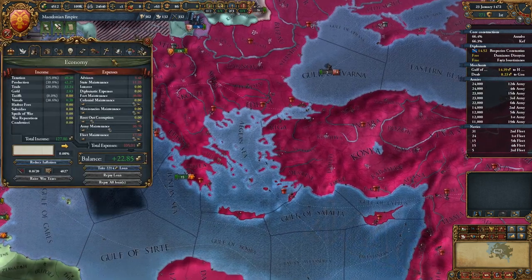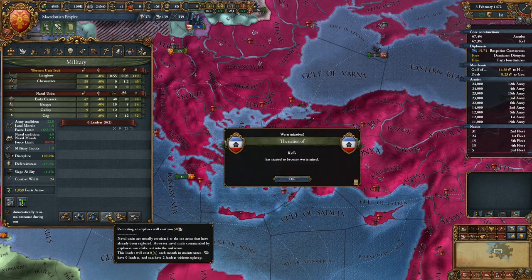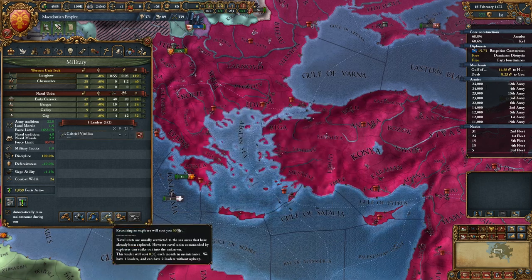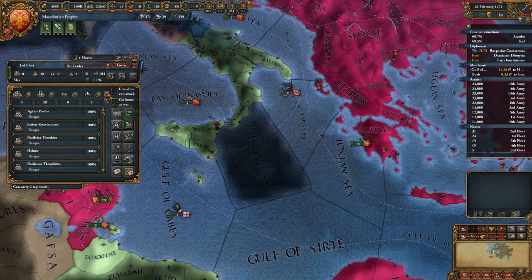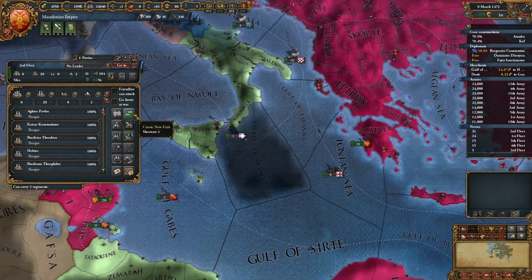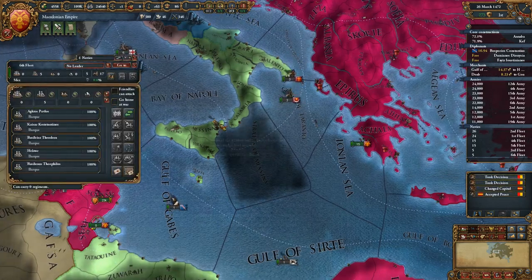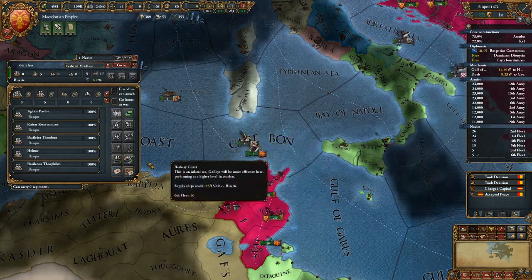So we should have diplomatic power. What I want to do is I want to recruit two explorers - that's what I think I want to do. Yes, we're going to recruit two explorers. I'm going to create a new unit and take five ships, assign them a leader, assign them one of these explorers.